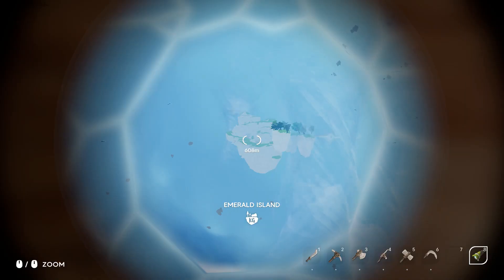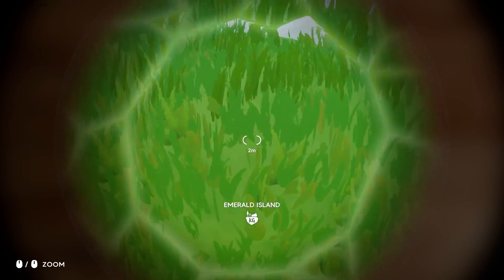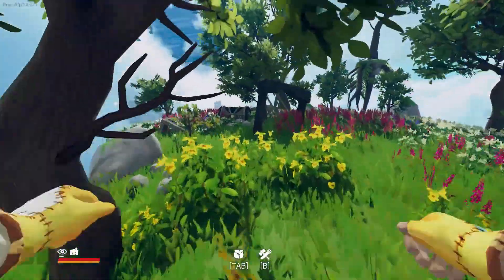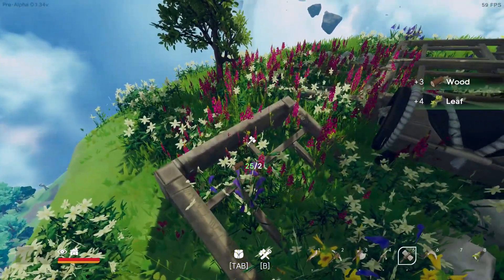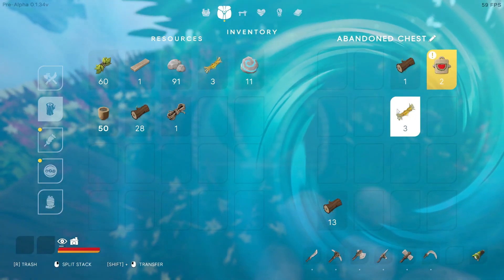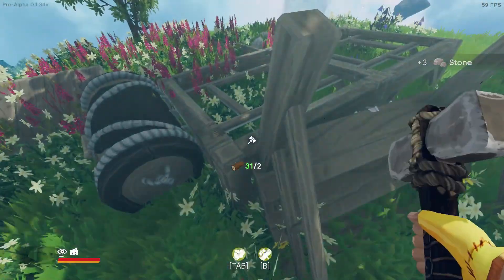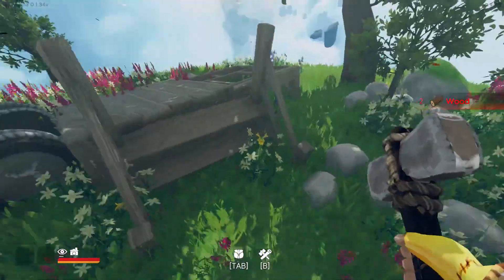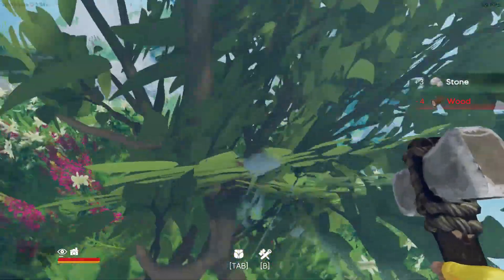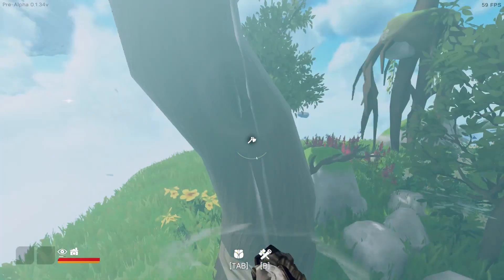So if we use our spyglass, that tells us it's an emerald island — and we're on an emerald island. Some of the others we're going to have to get a little bit closer to see. So here we can use our brand new hammer and actually repair some of this stuff. So you can not only build your own bases, but you can actually find other ones and fix them up.